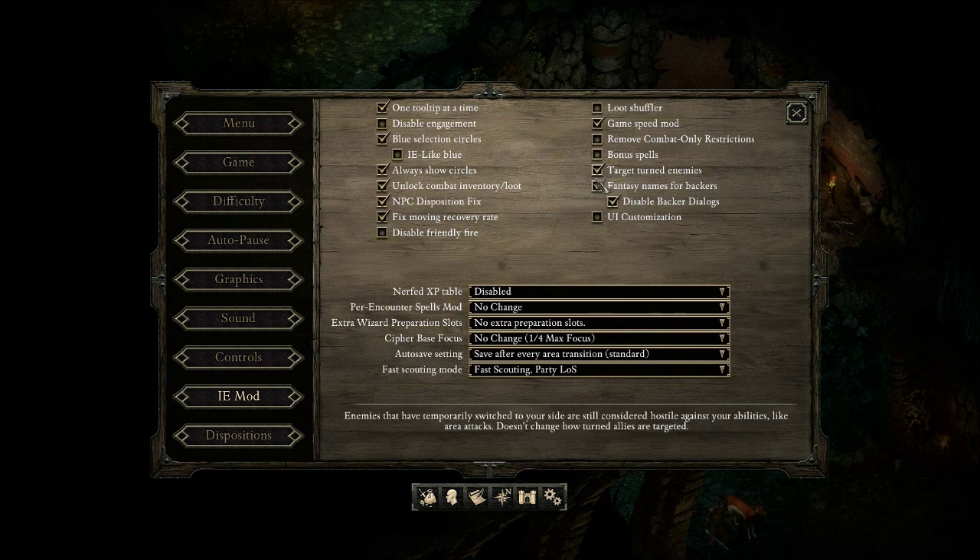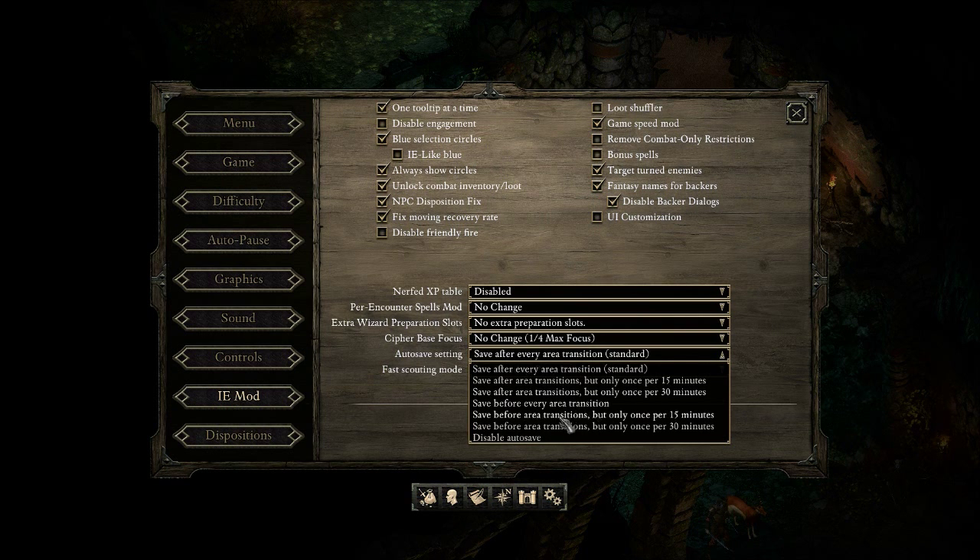Fantasy Names for Backers changes the names for the backers, and it also disables backer dialogs so if you click on those guys you won't get their background story dialogs — I didn't really care for that stuff anyway. I'm leaving the Nerfed XP table, Per Encounter Spells mod, and Extra Wizard Preparation Slots all disabled. Cypher Base Focus gives extra focus for Cyphers — not using that. Auto Save Settings I'm leaving on Standard, which is Vanilla.